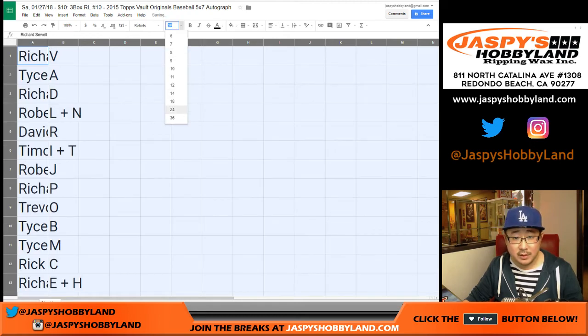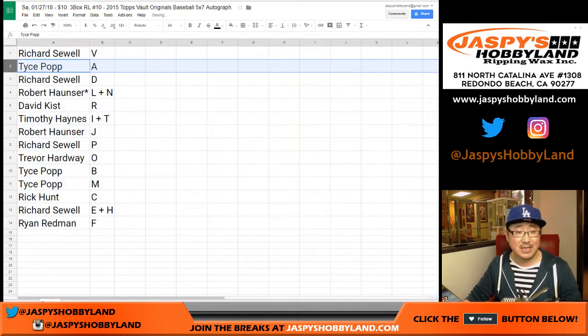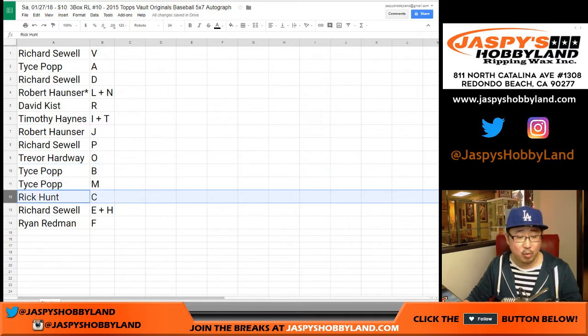So Richard with V. Tice with A. Richard with D. Robert, you have the L and N with your last bot mojo. David Kiss with R. Tim Haines, you got I and T. Robert with J. Richard with P. Trevor with O. Tice, you have B and M. Rick, you got C. Richard with E and H.